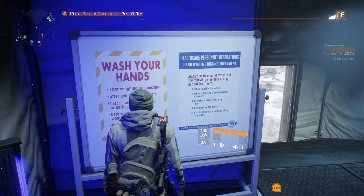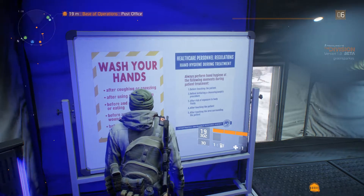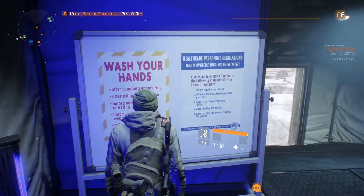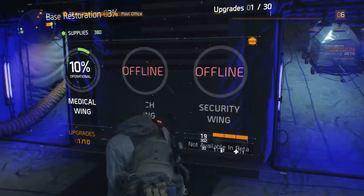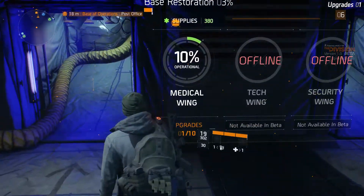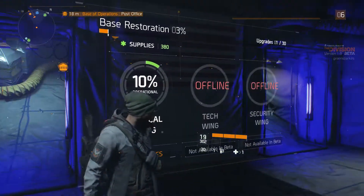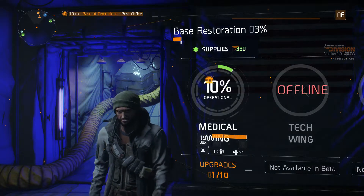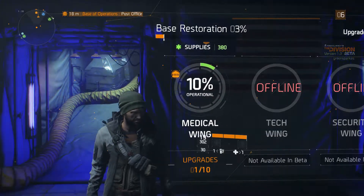Again, there are a few more things on the wall showing decontamination rules — wash your hands, place items inside the hazmat bins. There are instructions on how to wash your hands: before touching a patient, before initiating a cleansing or aseptic procedure, after risk of exposure to body fluids. It seems this thing can be spread quite easily, probably by body fluids or touch. It also suggests the disease is not airborne.